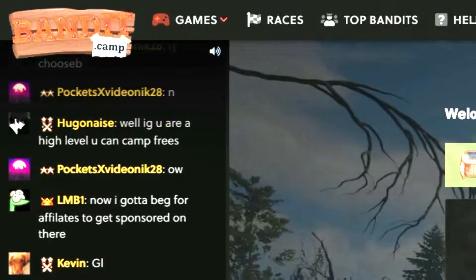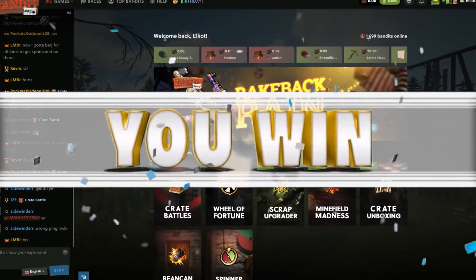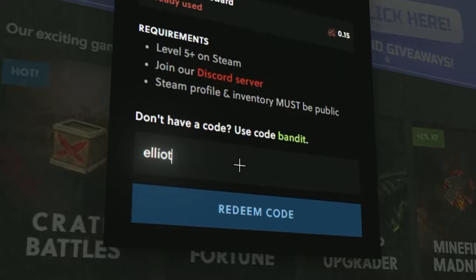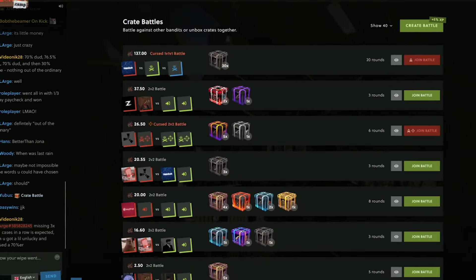Yo boys, today we are back on Bandit. We did 50x 10% alien red — it got really close towards the end, stick around to see if we win or lose and how much it pays. If you're coming on here and have wallet free scrap, my affiliate code 'Elliott' gives you a nice 5% deposit bonus and 15 free cents. Let's get right into this video.